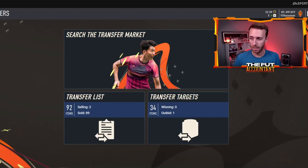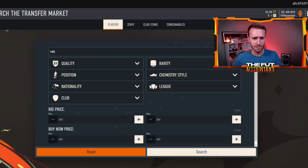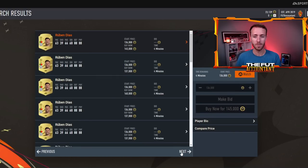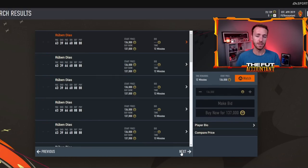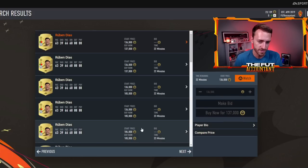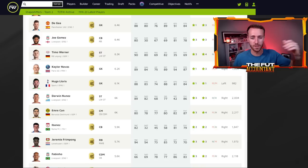Then there are some really weird price ranges — for example, Ruben Diaz has a minimum price range of 136,000 coins. Look at all of these listed on the market; he should be like 10k right now, but his price range is set at 136k minimum. So there's a real problem with some price ranges on the web app.